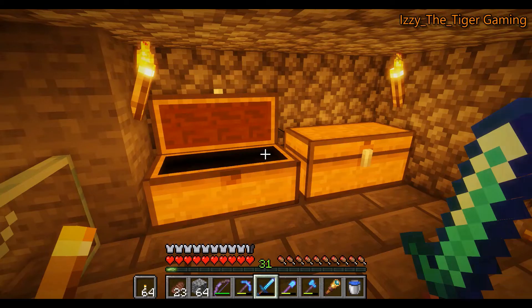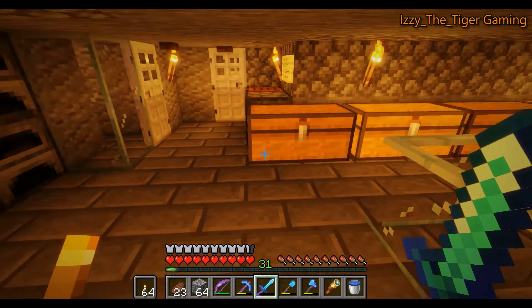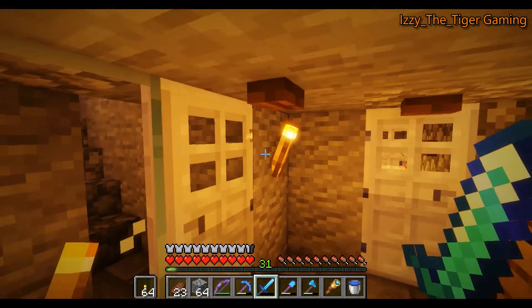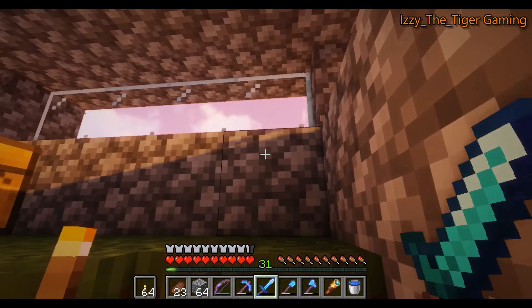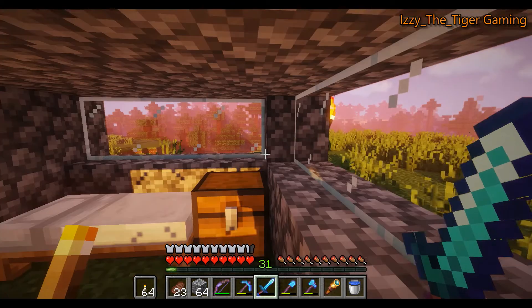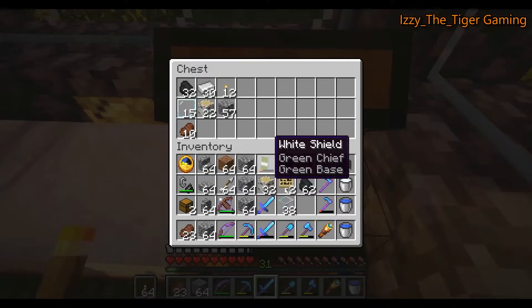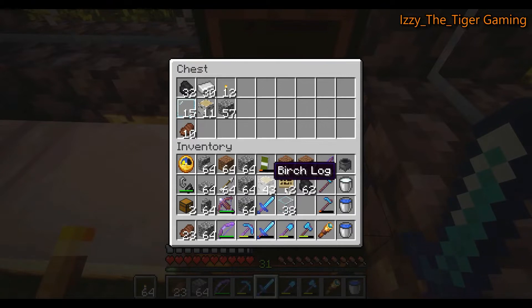Torches — he has 64, but more torches couldn't hurt. Maybe he has some upstairs. The sun is coming up. There's an ender — there's 12. And more wood, we'll take some more wood.